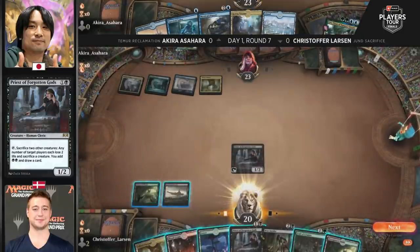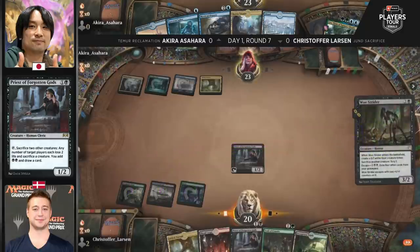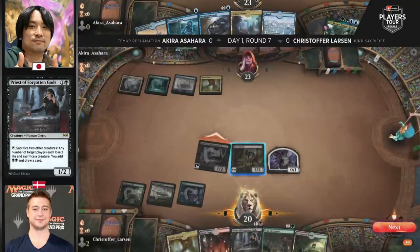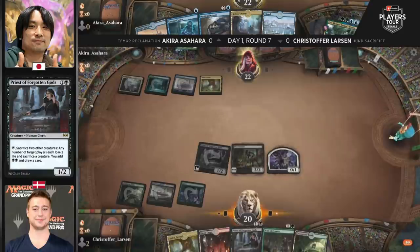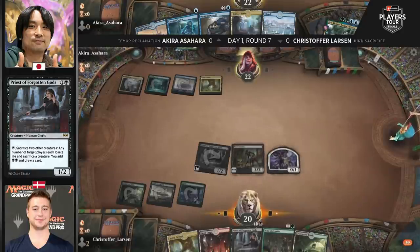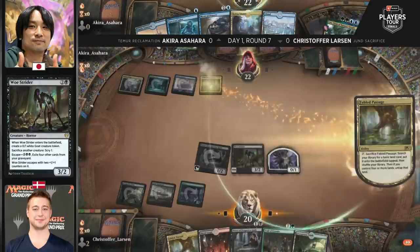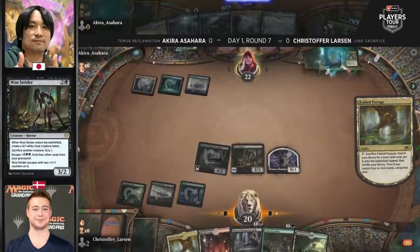Uro is on the battlefield for Asahara, at least temporarily, looking to ramp things out. Priests of the Forgotten Gods is a scary card to face down, especially if you're trying to get a creature to stay on the battlefield. Asahara doesn't have a lot right now, and Larson's Priest does a decent job of preventing Spectral Sailor from drawing too many cards. Asahara really needs to dig — there's not a ton of pressure from Larson yet, just Woe Strider and Priest, but he needs to find more.